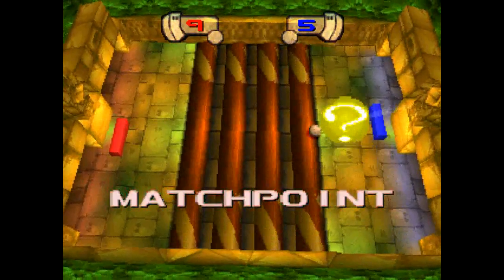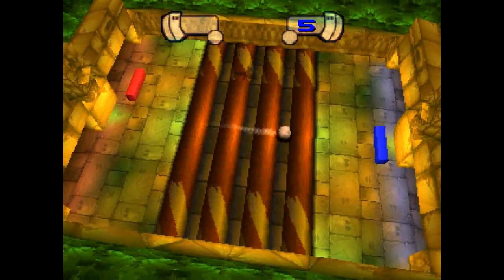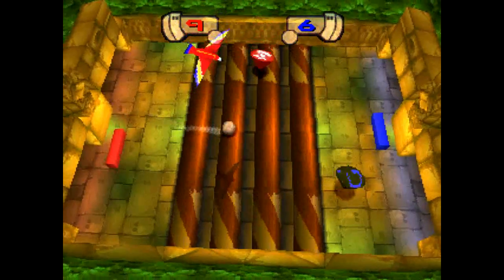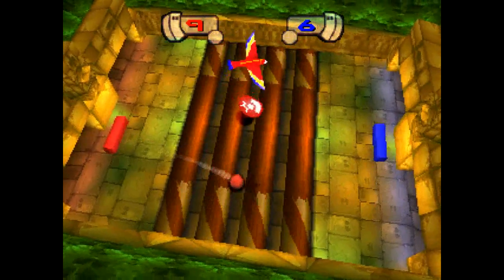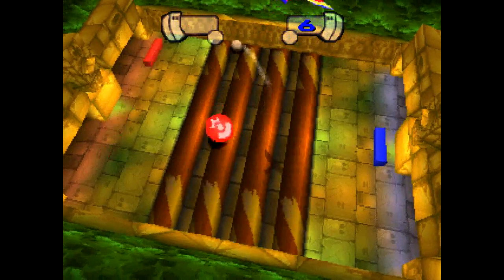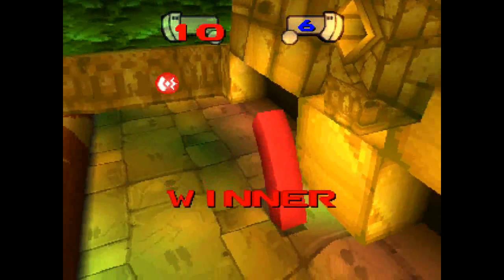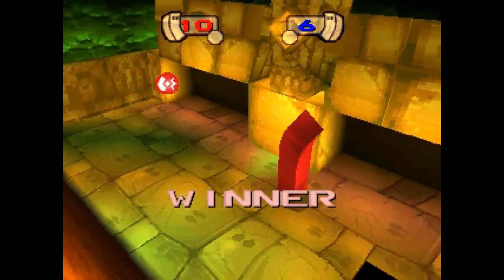He's getting another question mark power-up, which means he's going to spin the logs into his favour. Just need one more goal — don't want to force a tie here, that would be bad. Almost got ten, and we have won the level.